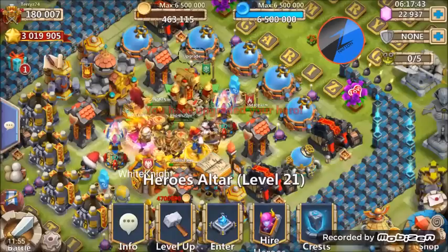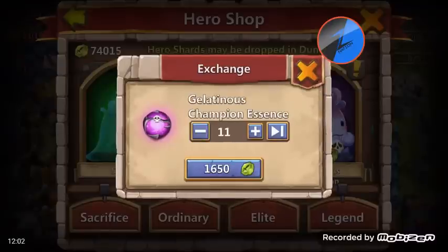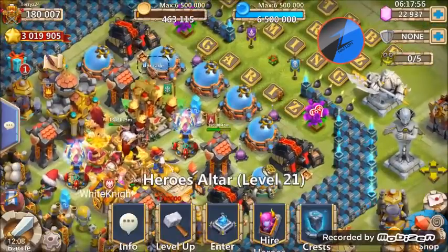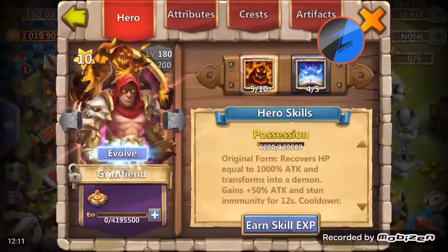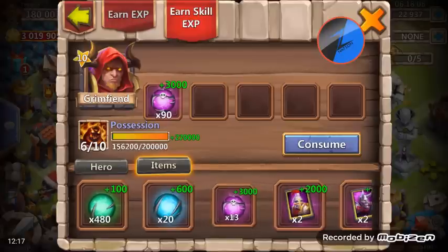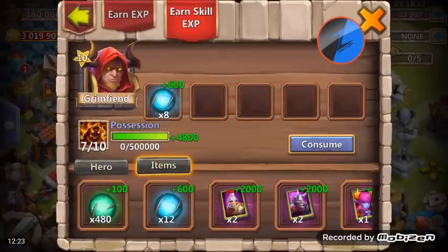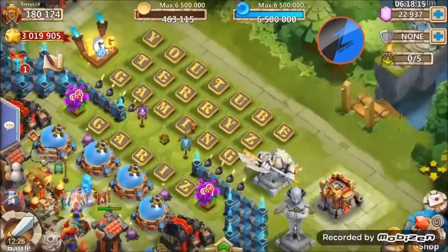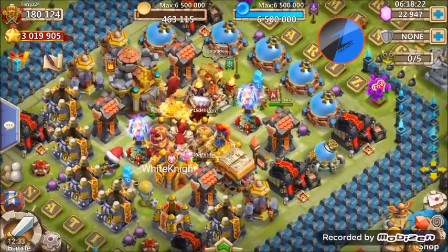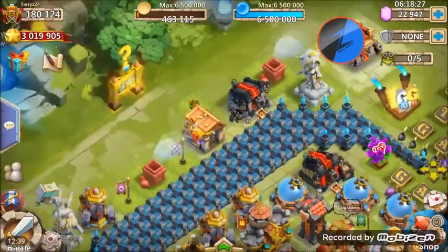Let's bump him to 180 — he's gonna be good to go. Let's buy some shards — that should be efficient enough. Get that skill up. Hell yeah — 7 of 10! I could bump him to 8 or 9 if I wanted, I think I have enough shards, but that'll be good enough for now. I'm gonna have to keep plugging away on these shards.